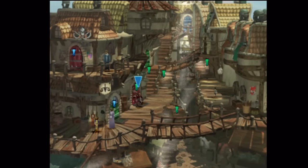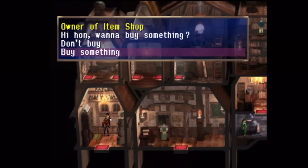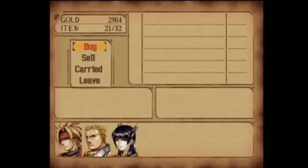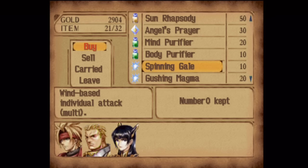I want to buy a few things while I'm here. Let's take a look at the item shop. They have some new battle items we could purchase. I'm not going to get them right now, but I want to point them out for future reference. They've got Spinning Gales, which would have been useful against Kongol, but too late now.